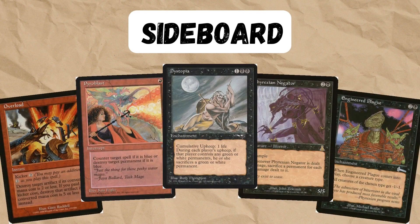For the sideboard, we've got so many options, but basically you want something for Artifacts, something for Blue, Dystopia for Green and White, Phyrexian Negator for Control, and Engineered Plague for Elves and Goblins and other such things.